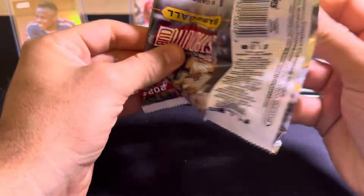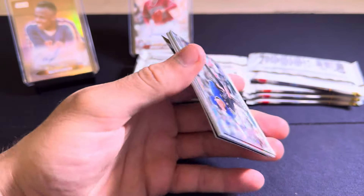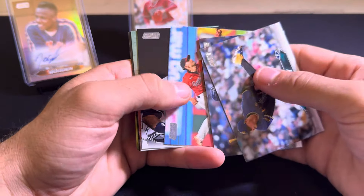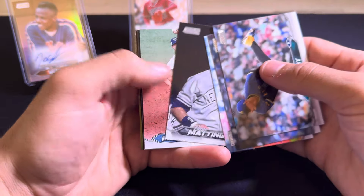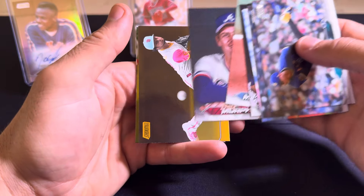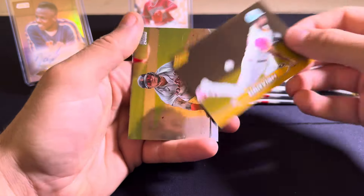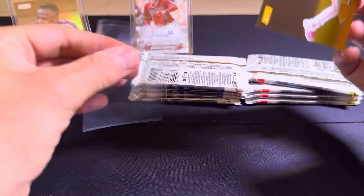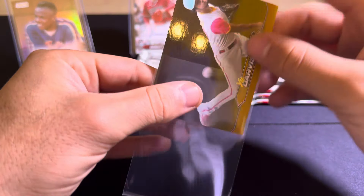Love the reds, honestly. Who we got here? George Kirby, William Contreras, Andres Jimenez. Got Donnie Baseball — Don Mattingly. Got Shane McClanahan. Dale Murphy. And a gold of Yu Darvish on the gold foil — not numbered.